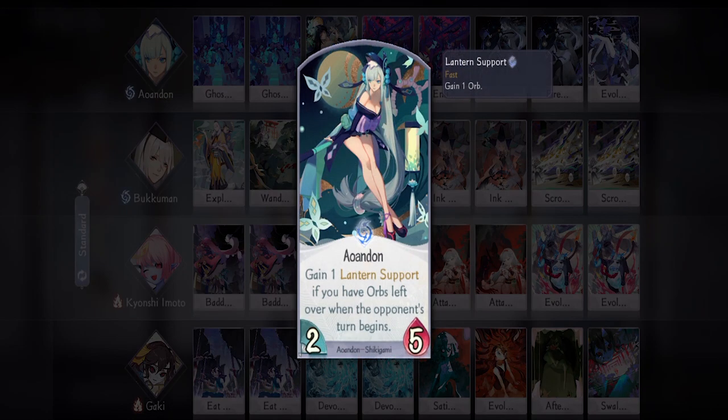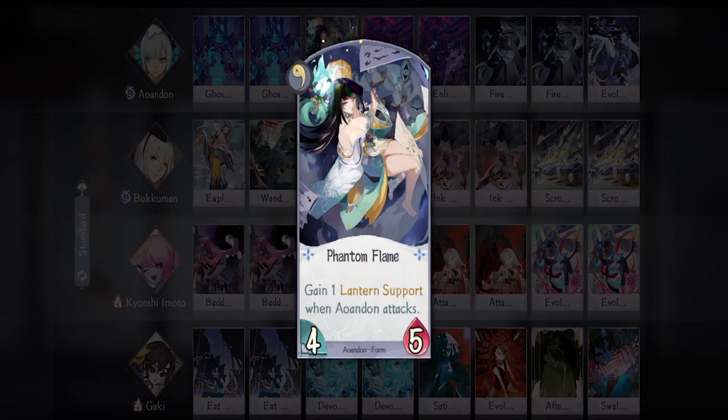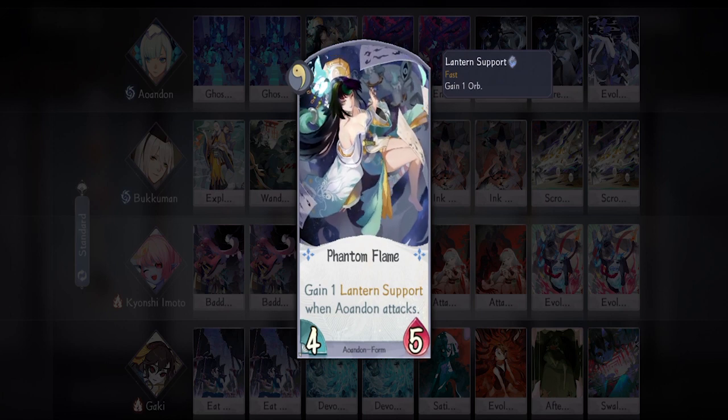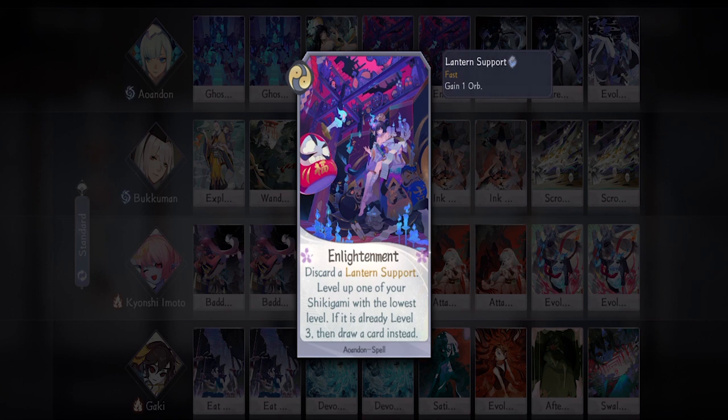First up we have Awan Don — she is the extender of this deck because this deck really needs that one extra orb to fully optimize your play. For her, I'm bringing two Ghost Stories. If Bukuman's draw wasn't enough, this will get you exactly what card you need. Then we have one Phantom Flame — this card got buffed recently and I would consider bringing it as an emergency option if Awan Don is your only attacker.